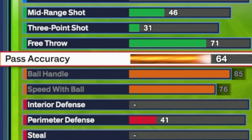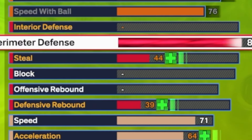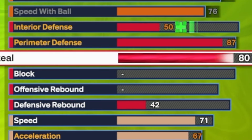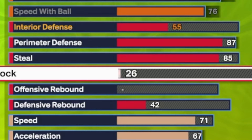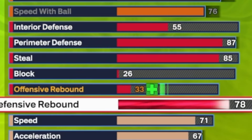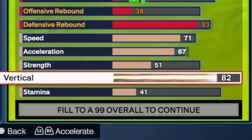Ball handling: we're going to do 85 Speed with Ball and 76 because we're a little extra, and then Pass Accuracy going 89 — Tyrese Halliburton. For defense we're going to do Perimeter D to 87, Steal to 85 so we'll be able to steal the ball. We're not going to really touch Block — you're just a perimeter defender. The difference in this from a lot of builds: we got a crazy rebound that's gonna give us Silver Rebound Chaser and Silver Pogo so you will be able to leap out the gym and get those rebounds.